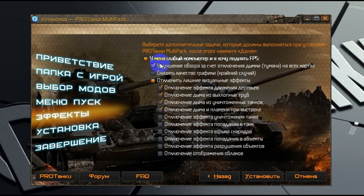Здесь вы можете отключить некоторые визуальные эффекты, а также произвести оптимизацию вашей операционной системы под игру «Мир Танков». Если вы просто поставите галочку на то, что у вас слабый компьютер, а на остальные галочки ставить не будете, то произойдёт только оптимизация операционной системы. Я рекомендую ещё отключать дымку — то есть туман на картах — а также некоторые визуальные эффекты, которые я считаю бесполезными и даже мешающими игре. Если у вас совсем слабый компьютер, то можно попробовать ухудшить графику, хотя делать это рекомендую только в крайнем случае.